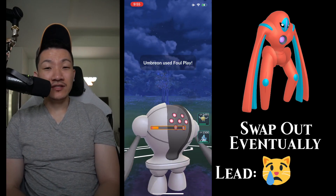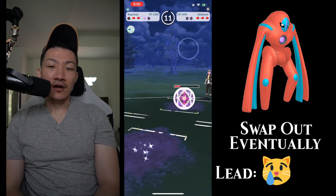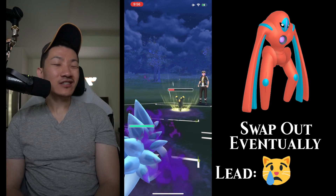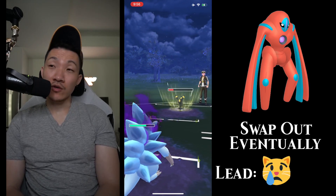It didn't KO — that's actually huge. I don't have a clear answer to Deoxys Defense, so I can't really go down shields. I should come in with Lone Sandslash — I don't know, maybe it's not the best play. Maybe I should have come in with Pelipper, because Pelipper is already going to get one-shot from the Thunderbolt. I think it's going to do a lot of damage — at least I'm not doing resisted. But again, we're going to have to see what they have in the back.